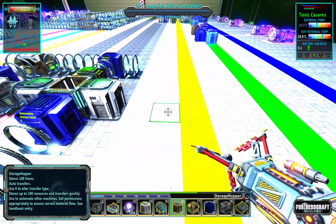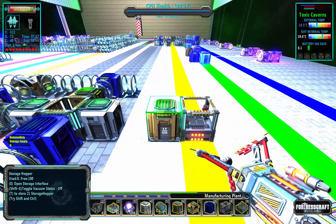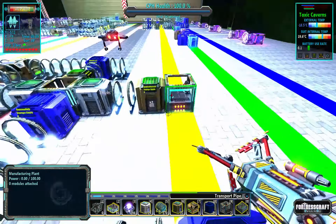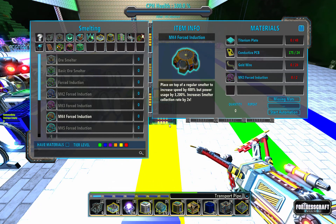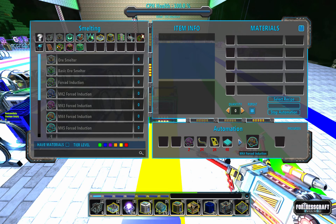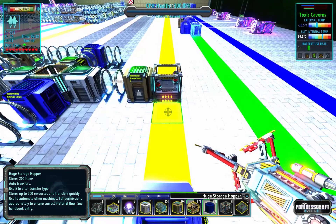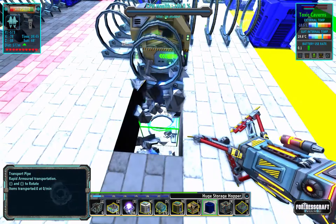I want a few mark threes in storage so I'm going to put a bigger hopper there — I want to be able to come up and grab a whole bunch of mark threes and put them into our smelters. This one's going to be remove only. Now the mark fours — these are going to be tougher because they need gold wire, conductive PCBs, and titanium plates. Luckily there are only three things to load in here. Looking at the ratios — 24 and 24 — I have a different idea of what's going to be best.